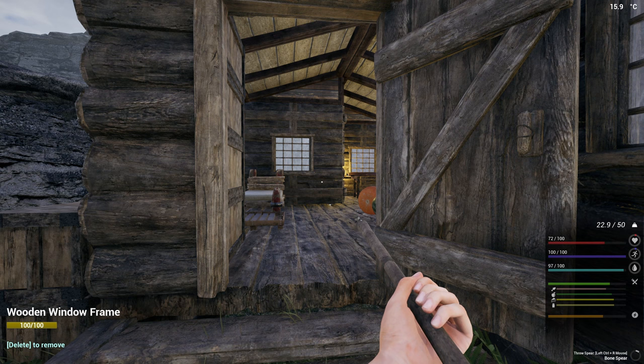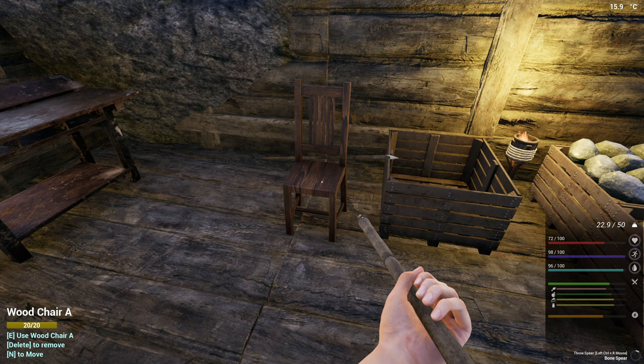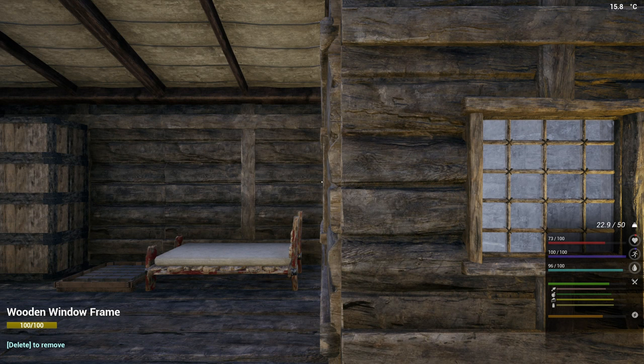Thanks to a comment from a viewer who said that if I build this chair, it restores my health. I didn't know about this, but if you go into Others, Furniture, Dining Room, it's Wood Chair A — you need 4 planks and 8 nails. If I use the chair by pressing E, it restores your health without having to eat, drink, or use health kits. That's really going to be extremely useful.